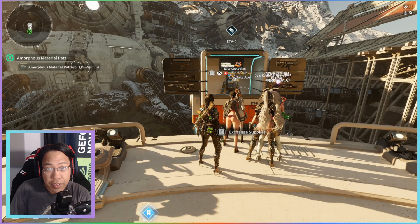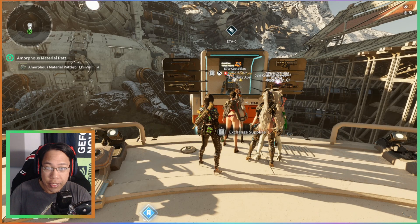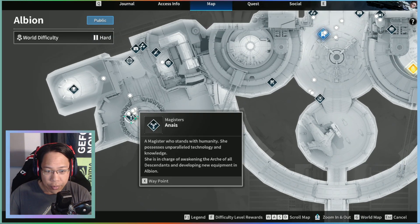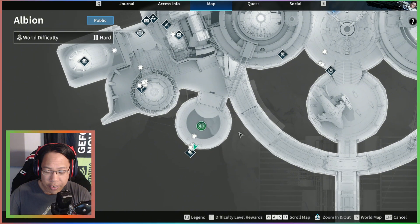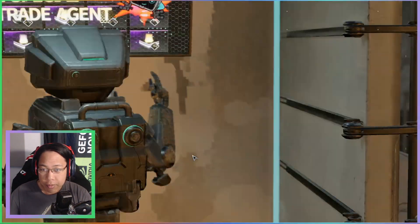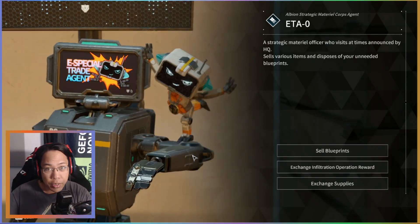Hello descendants, the new vendor Eta Jazz Zero is here. I'll show you real quick where he's located. If you've first traveled to where Neas is, to the city entrance, he's just basically hovering over the edge.